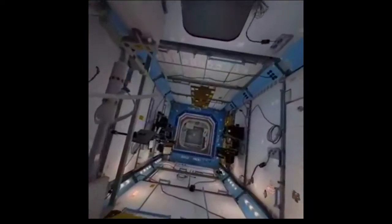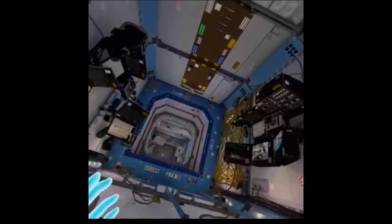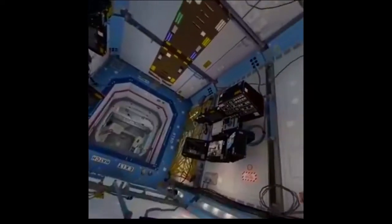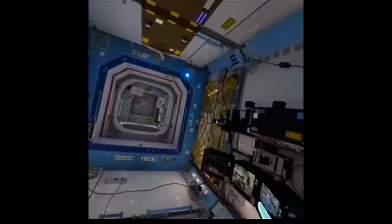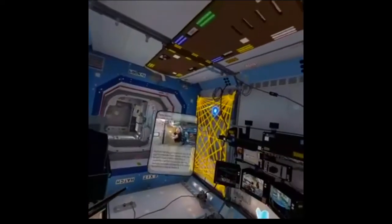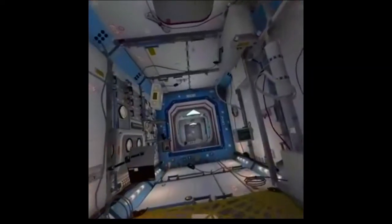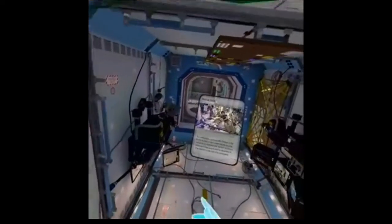Destiny is the primary module for U.S. payloads, where most research is done. It supports a wide range of studies and accommodates 24 equipment racks for control of ISS systems and science experiments. Take a look around. See if you can find the exercise bike and the emergency medical table. One of the critical tools used in the Destiny module is called the Glovebox. Find it now. The Glovebox is a secure unit in which experiments can be done in a safe, quarantined environment.